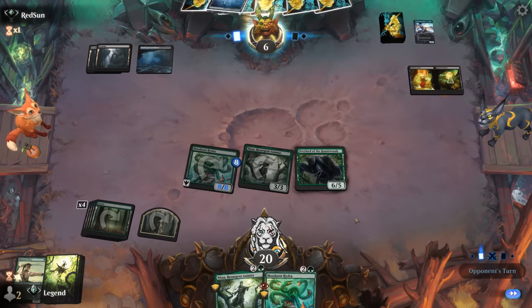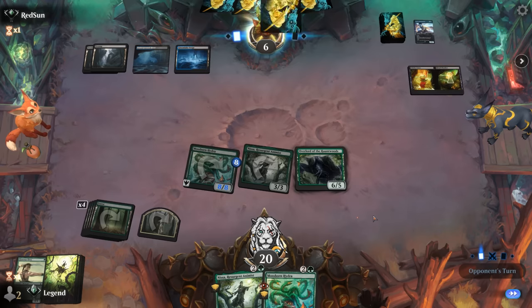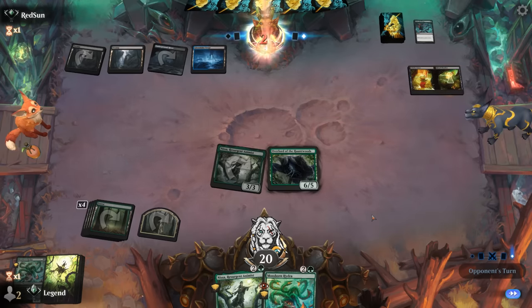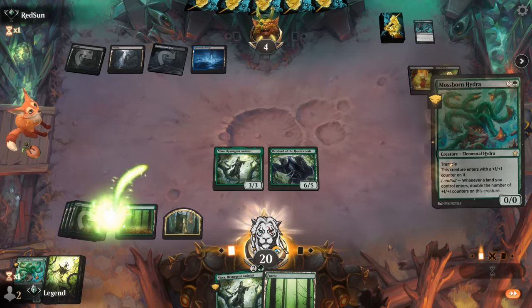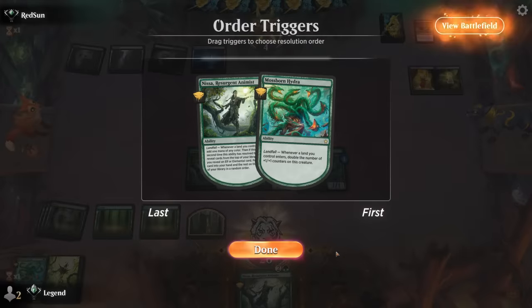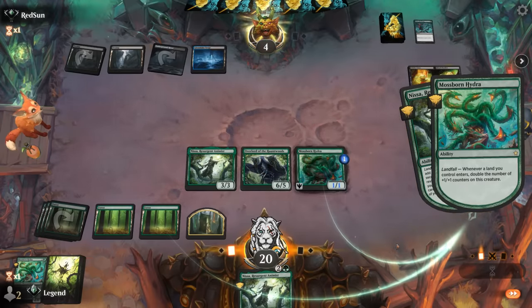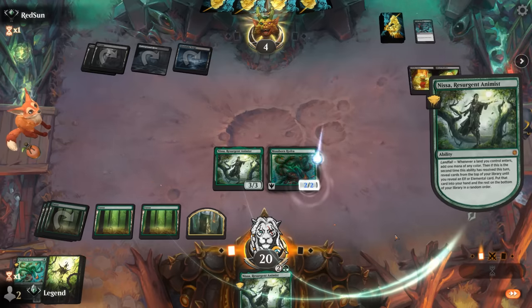The combination of having Llanowar Elves and being on the play put us miles ahead. They did have the answers — so if they have another removal spell for Overlord we still have a game. In the meantime it's going to be Hydra. Looks like they do have an answer for the Overlord, but we still have a game. Can hit for three.